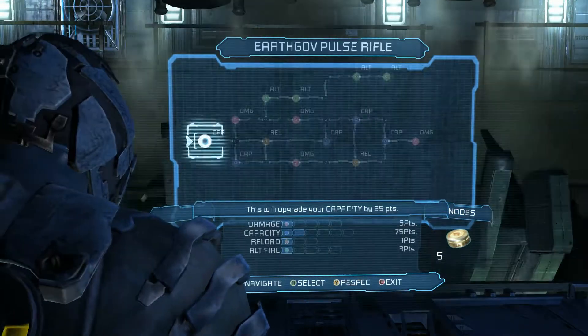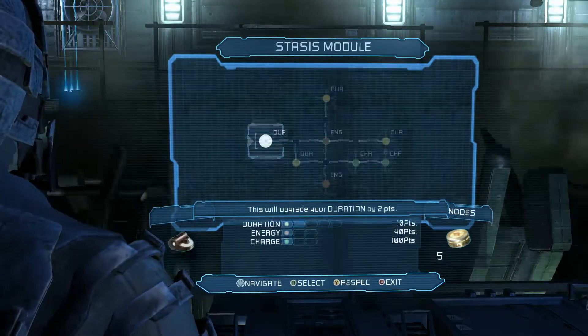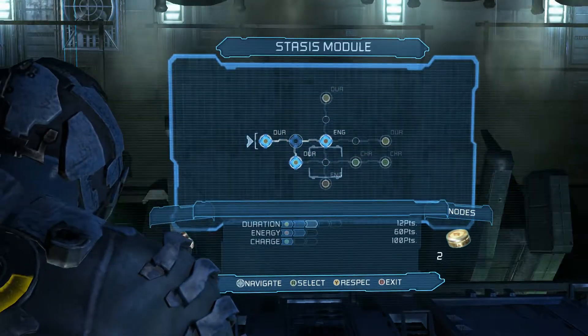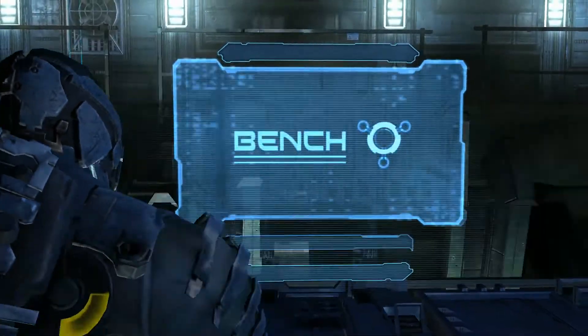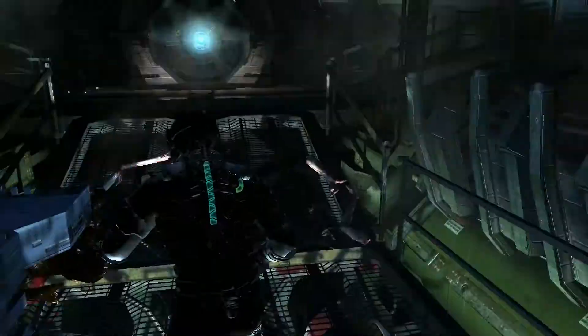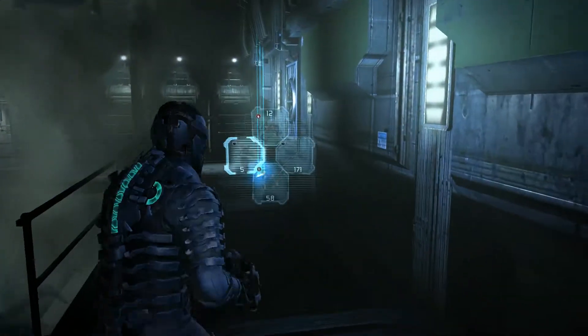Okay, stasis would be a good one. And my rifle would be a good one. I'm going to go with stasis, because I desperately need that duration. Two more charges would be good too. You know, it's a lot nicer when there's a shop and a bench plus together.